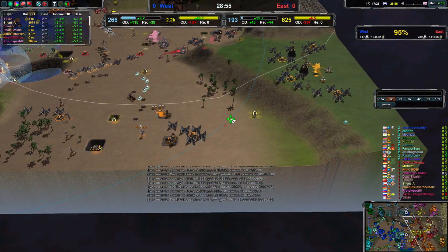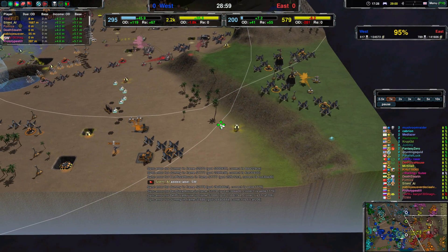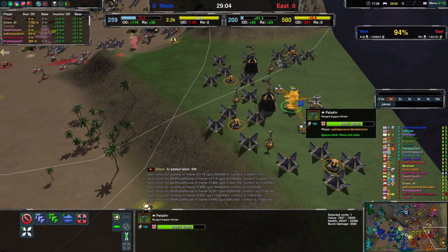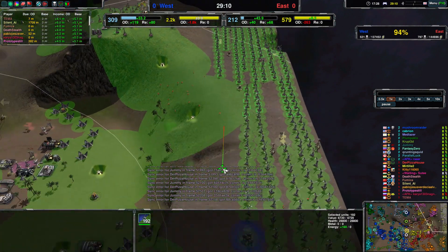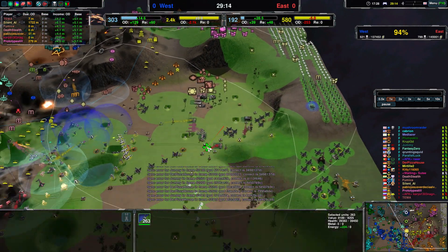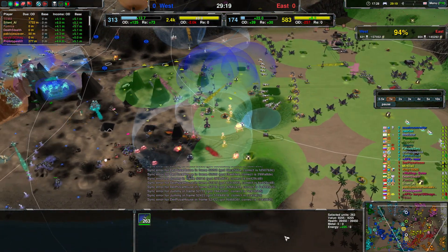Widow still just sitting there — not too bad. It should find out about the paladin except for the fact that it's not actively scouting. And over here, a lot of wind for Team East, which means that their energy income will be highly dependent on wind speed.